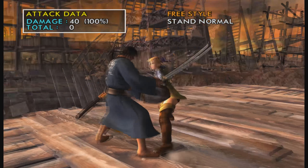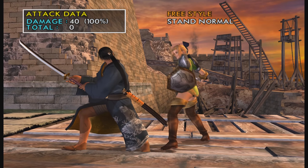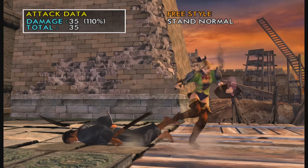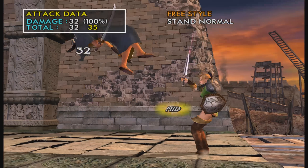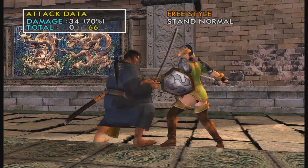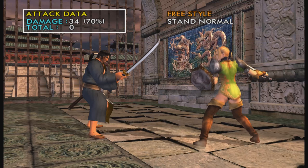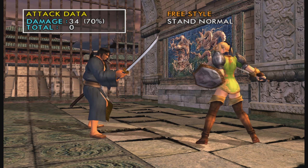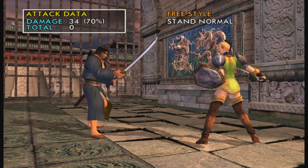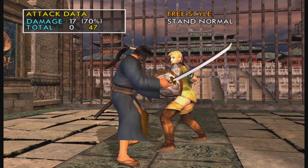44B is a super unsafe move, but you get 236B afterwards up close. I don't really recommend using that move that much — it's not that great. 236AB is a natural combo but unsafe on block.